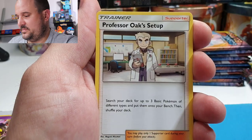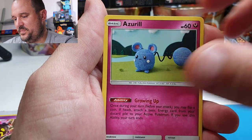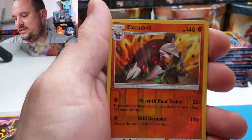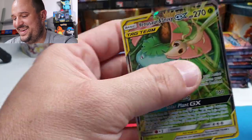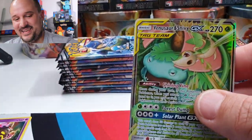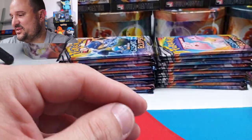Next pack: Metal Energy, Professor Kukui set-up, Pyroar, Azumarill, Rufflet, Oddish, Ralts, Sandygast, Excadrill — and a Venusaur & Snivy! Regular GX. That's okay — nice artwork though.